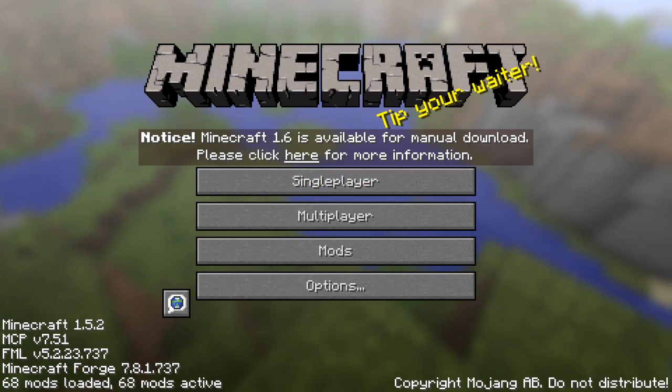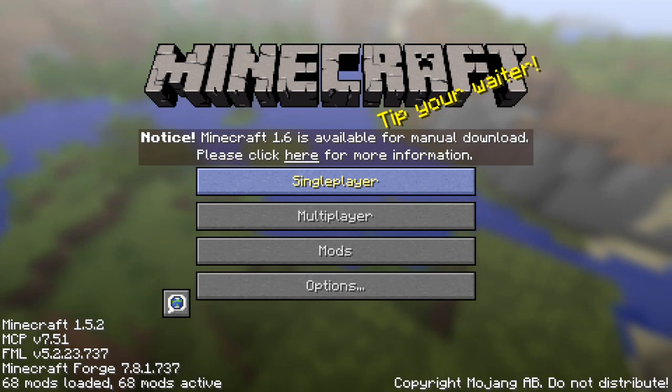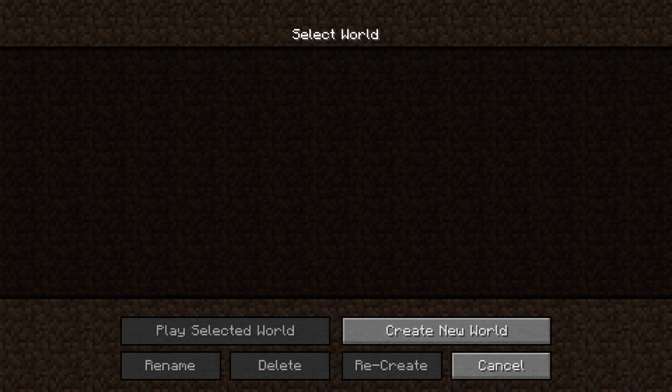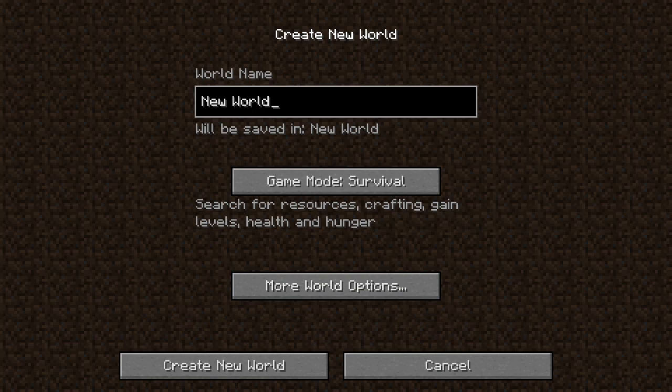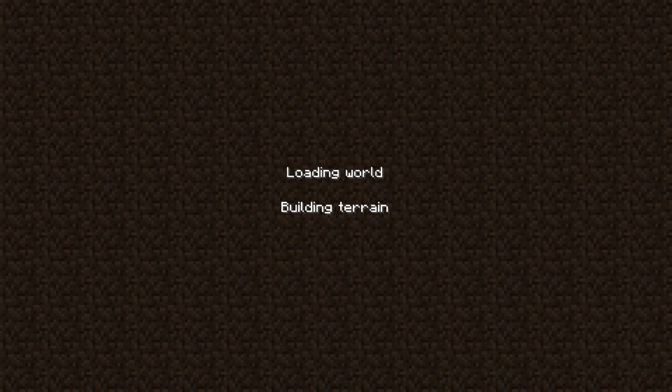Hey guys, Redstone Rules here, welcome back to another video. Today we are going to be on the start of a new series — we are going to be starting Hexit. Hexit is the mod pack on the technical launcher. It's a huge survival mod pack with so many new mobs, like 20 new mobs. I did have a Hexit series back in the first couple videos on my channel, and I died a lot. Hopefully I can be better this time — I doubt it, because I'm still not good at survival.